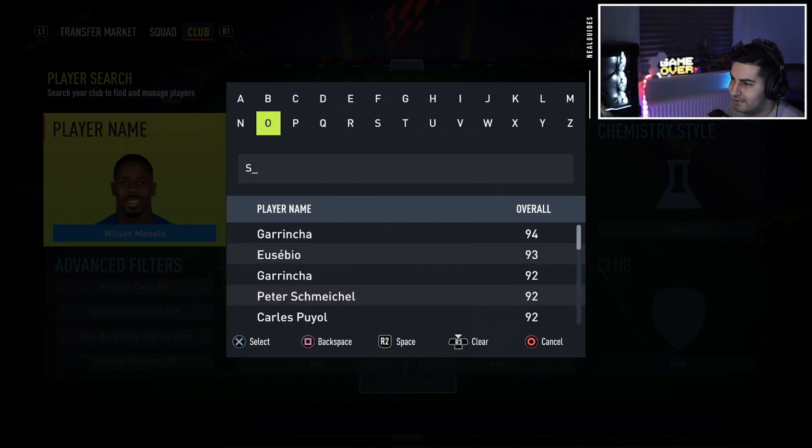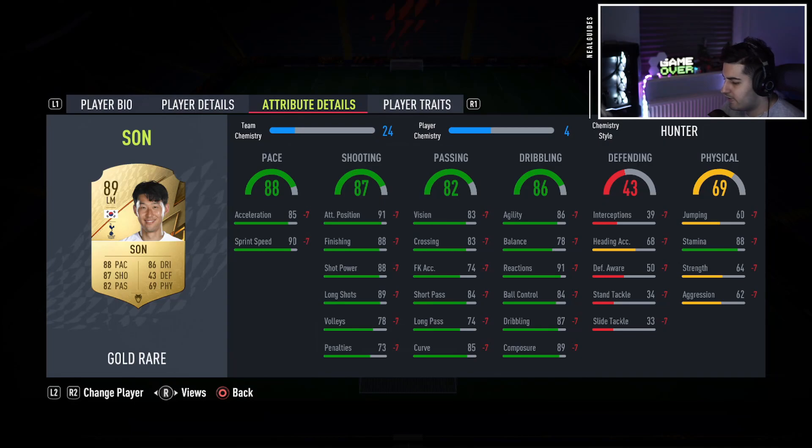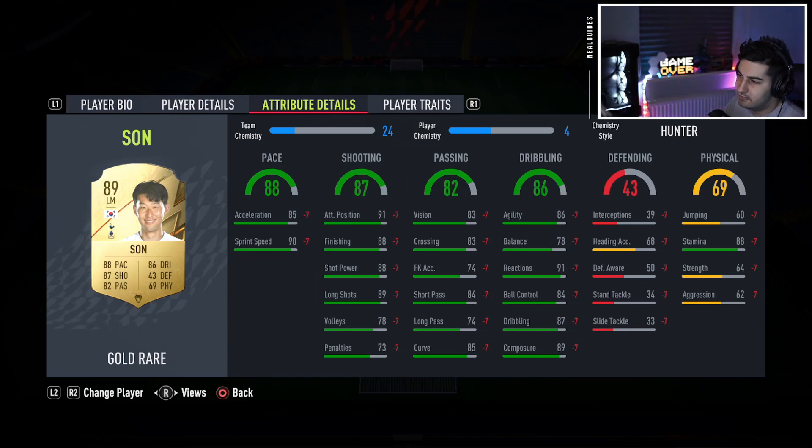At left mid, can you guess? It's Son. For performance per price there's nothing better. There's Yotta, but looking right now there is literally no left mid in the entire game better than Son for 25k. He has 86 agility, 88 finishing, 88 shot power, 89 long shots, 89 composure, and 90 sprint speed. I don't think even top-tier cards like Mbappé have those stats, so under 100k he has to go in.